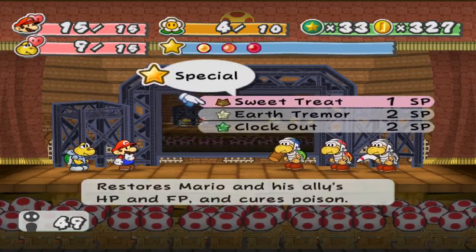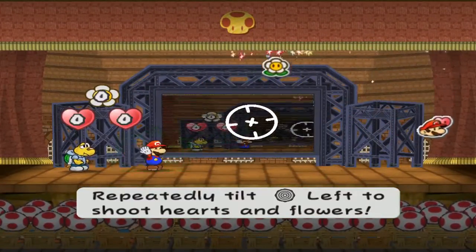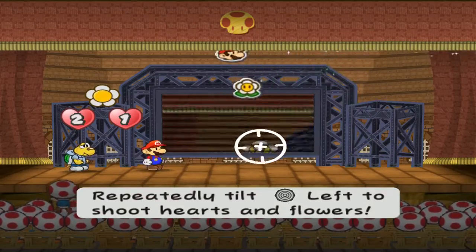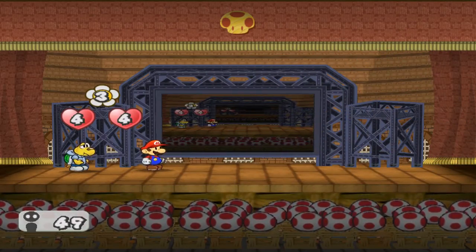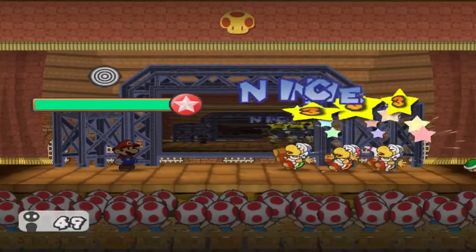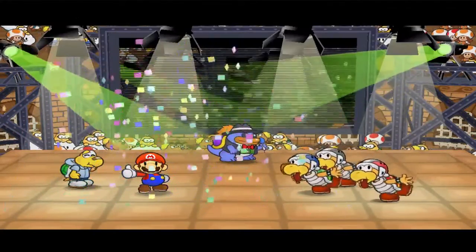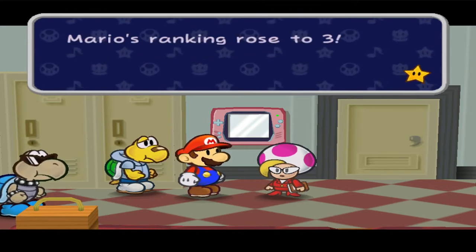Might as well do a Sweet Treat — good time for that. Healing up Koops, getting some FP back. And of course — I should have seen it coming. Oh, come on! Are you kidding me? God damn game. I'm watching out now. These Sweet Treats are just not working out today. At least I took care of these fools. Got lots of star power — wow, that's a lot. I guess all of them gave seven star power each for seven HP each.